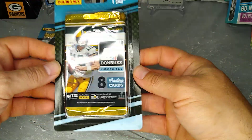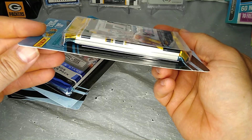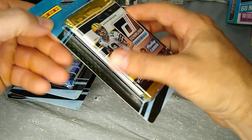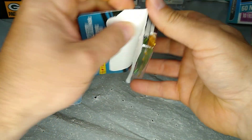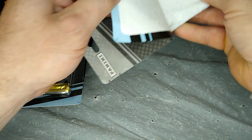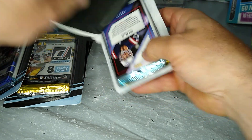These little blister packs — I kind of picked them up. There's 2016 Donruss in there, and if you turn it that way, if you guys are familiar with it, that should be 2017 Donruss. So these are only $5 each. I think a blaster box of 2017 Donruss is going for well over $100 right now. That's pretty crazy.